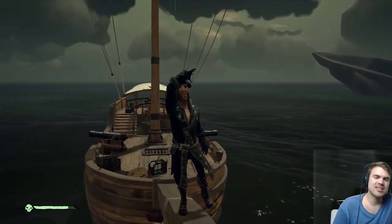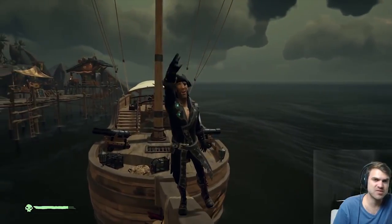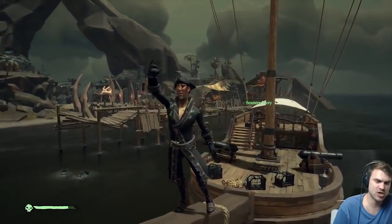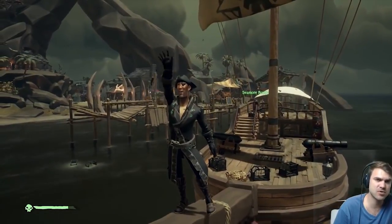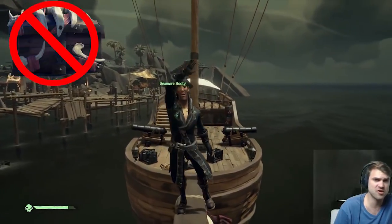Hey, how you doing today? My name is Aurelia and thanks for stopping by. Today we're going to look at how to find sunken ships. The reason why you're looking for sunken ships is because they hold all kinds of different treasure. They can have essentially any type of loot in the game, except for the skull fort treasures, as far as my understanding goes.